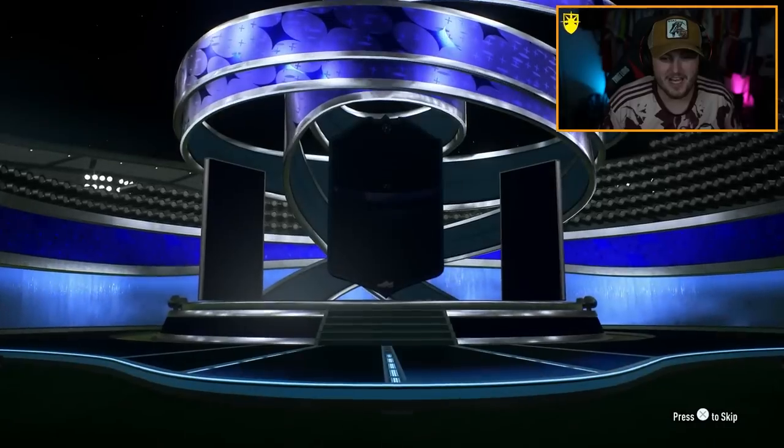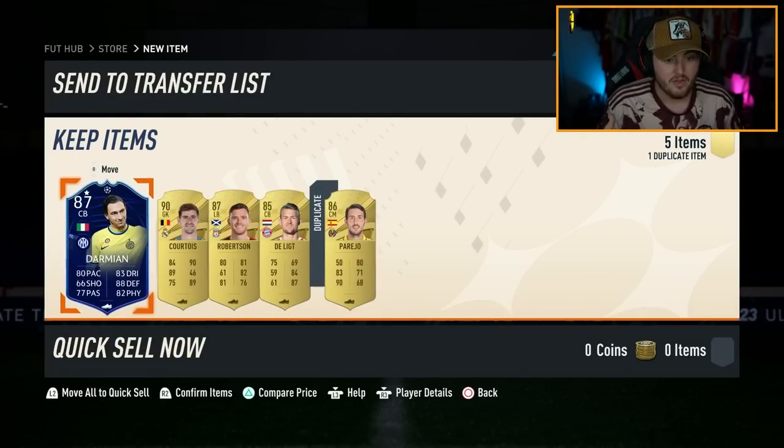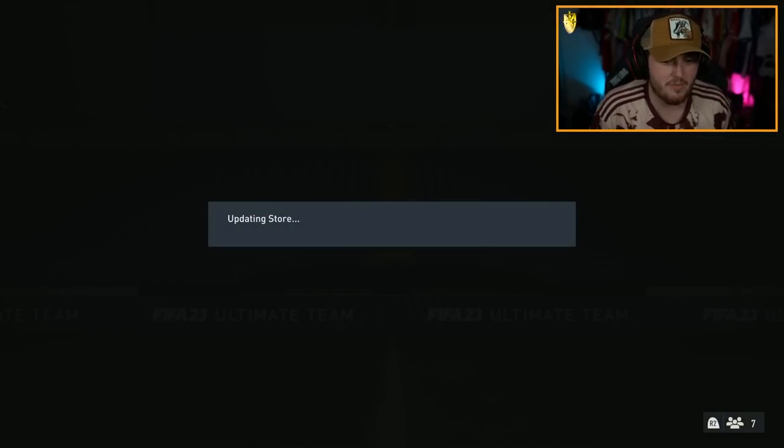All right, now we have two 5x 85 pluses. I can't believe it. We have Damian — is it Damian? Last time LARM popped up behind Damian, so there could be an icon in here behind Damian. There's not, but what a pack that is — Courtois, Robertson, Parejo? It is untradeable, so we'll have to discard it and come back to it.